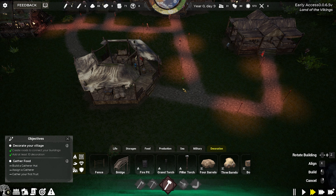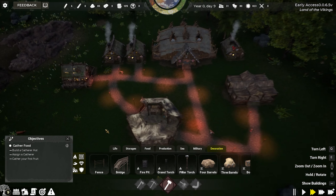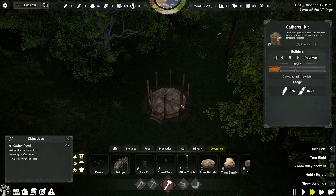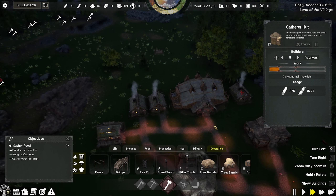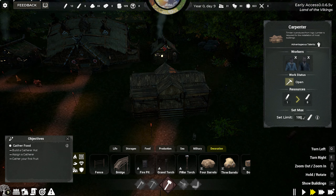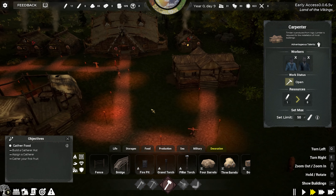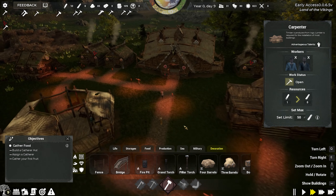They should be relatively happy now. All right, so that's done — we're still waiting for our food gathering place. What's the problem now? We need six more logs — we have eight so that shouldn't be a problem, but we have no timber whatsoever. Is anybody working here by chance? There we go — oh look, our village looks a lot nicer. What's going on here? Everybody's sleeping.